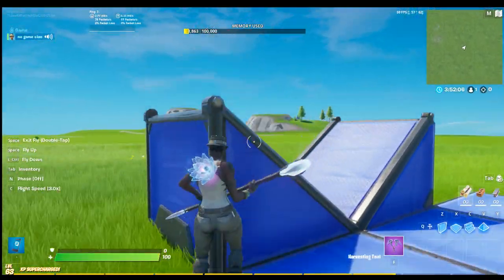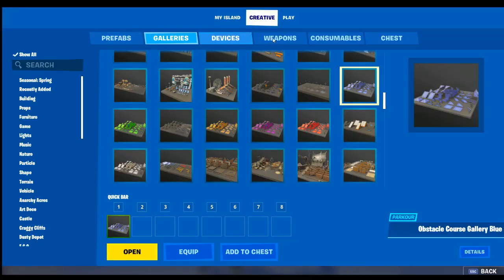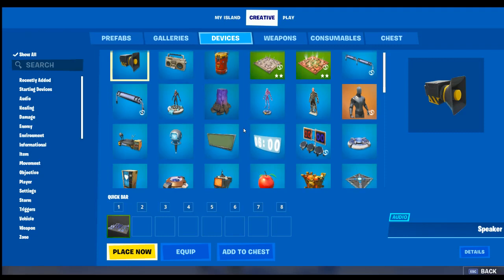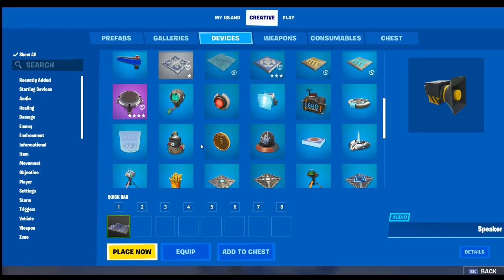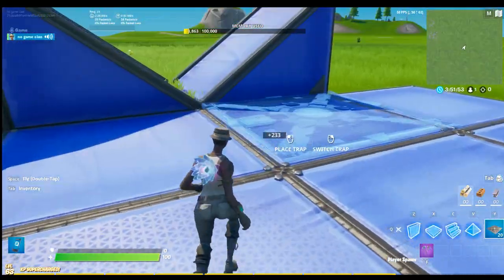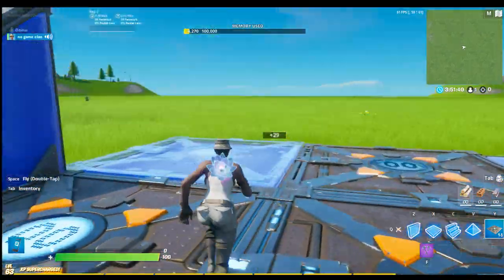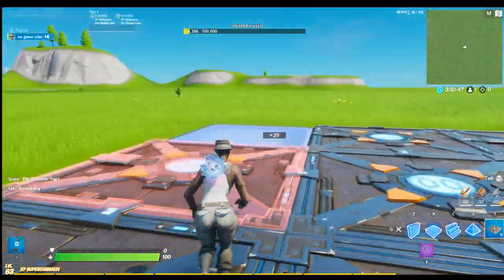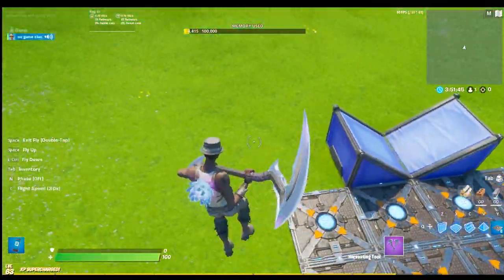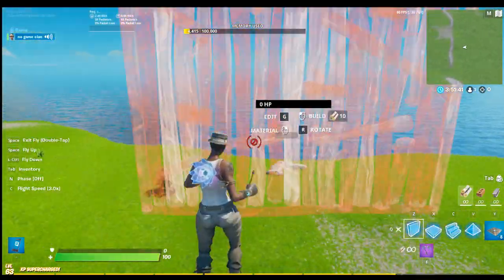After you've done that, go here again, go to Devices, get player spawns, get lots of these, then open them and place them down on your platform. That's the 1v1 setup.